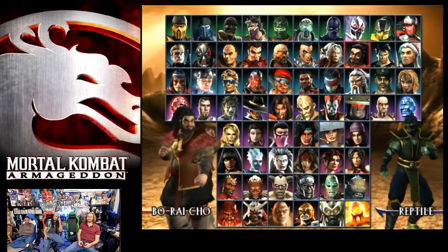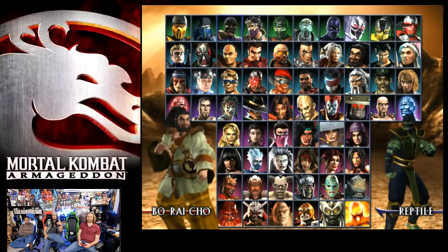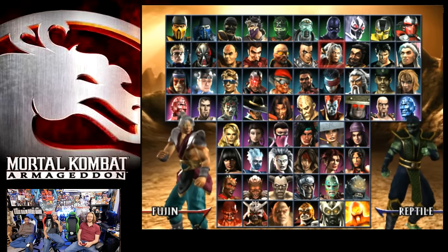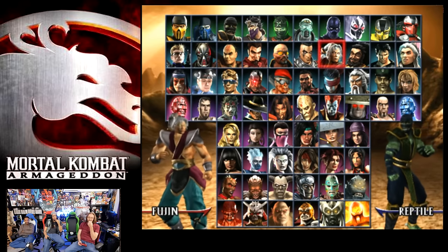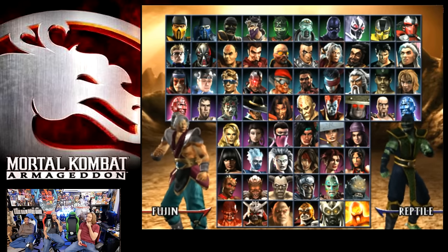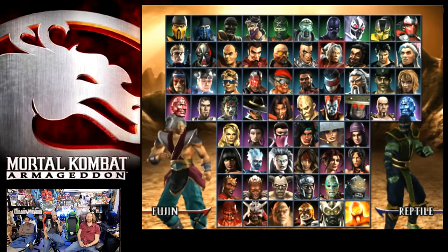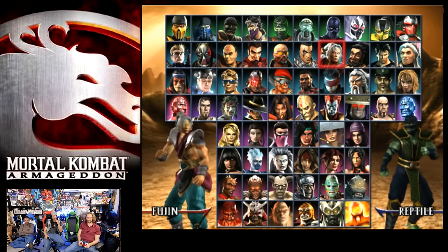Stryker was actually new. Fujin's new. Fujin didn't look like this in MK4. No, he did not. His hair seems longer. He looks okay — I kind of like his MK4 design more. The shoulder pads are way too much. I'm going to give it a five — solid five.